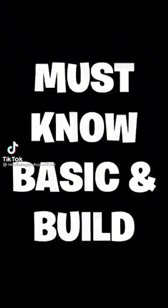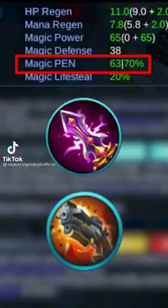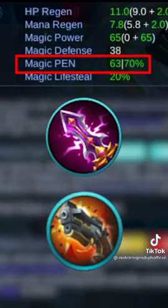Master Natan in 1 minute — must know basics and build. Natan's passive allows him to convert 100% of his physical penetration and lifesteal into magical penetration and lifesteal.